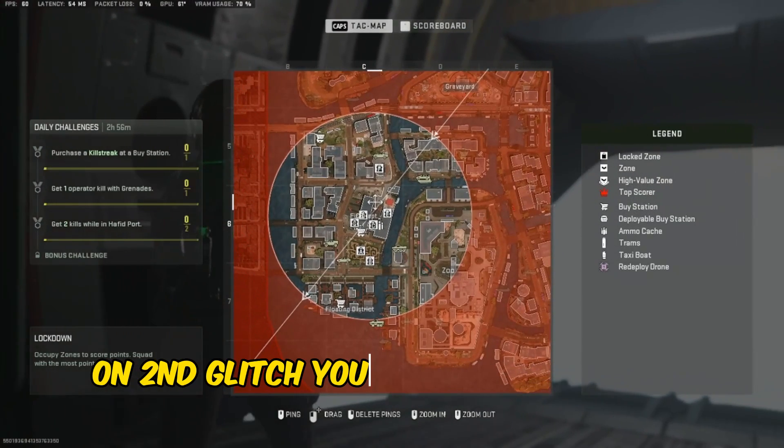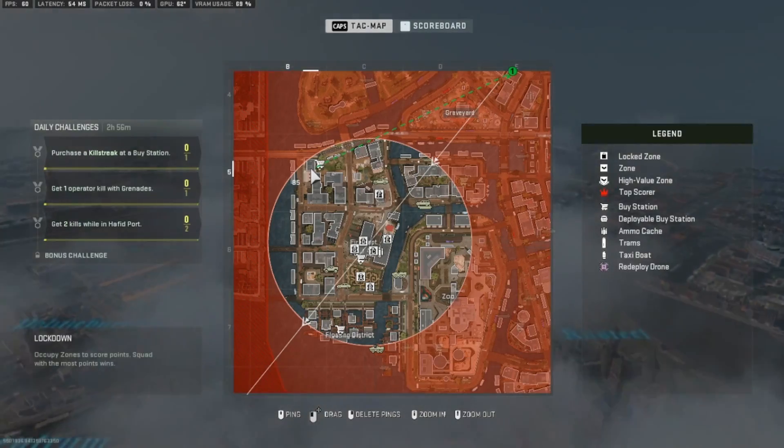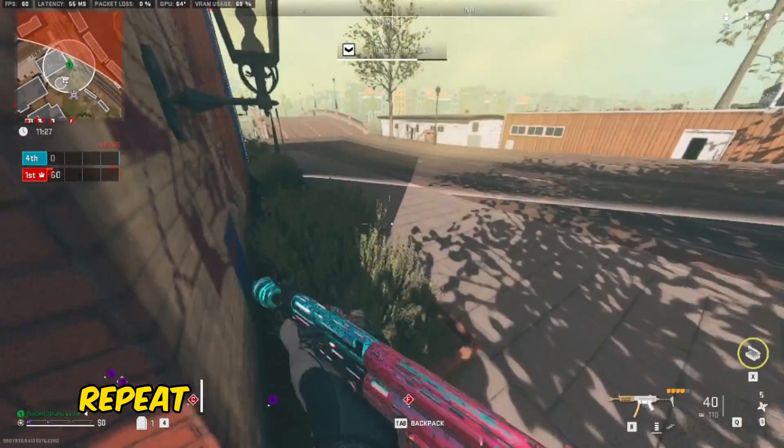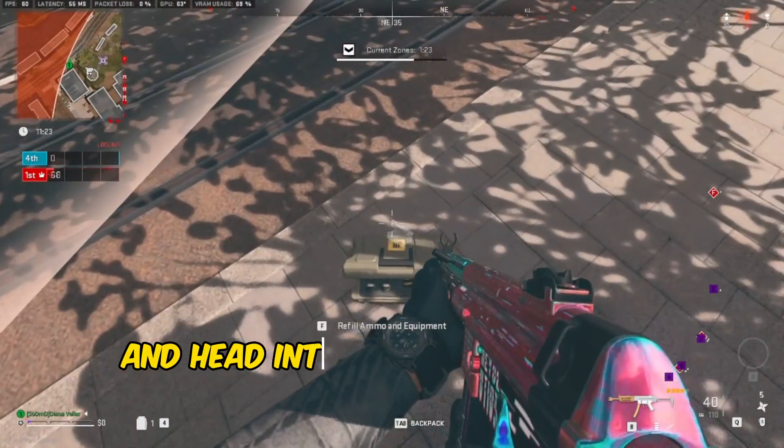On the second glitch, you need S2IM and land on the corner of the zone, like where I'm going to land. Repeat the same thing — refill your S2IM and head into the gas.